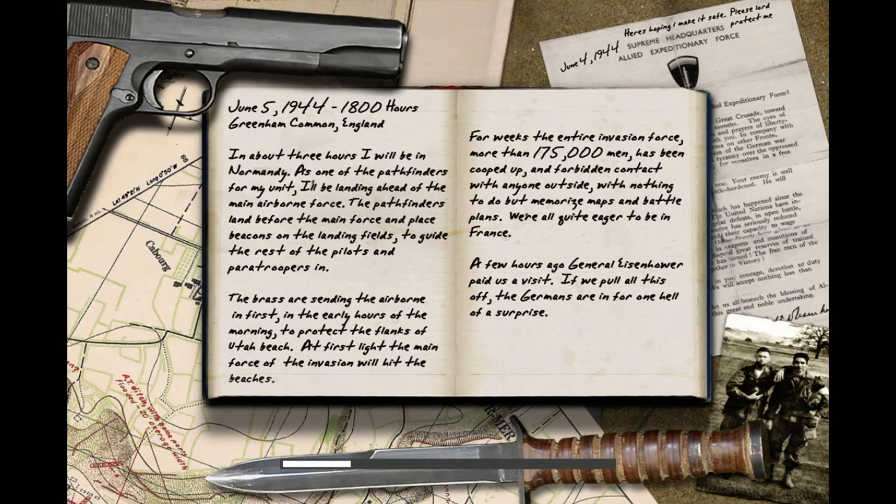Oh wait, is this D-Day? June 5th, 1944 — three hours before Normandy. Yeah, this is D-Day! Damn, at least I got that right. Is that an actual picture of two soldiers in the bottom right, or is that just made up? Alright, I'm ready for war.